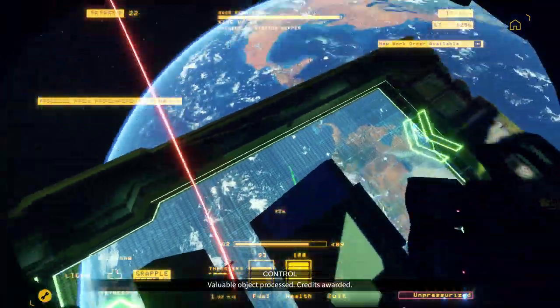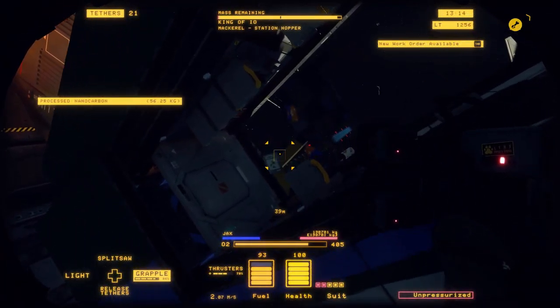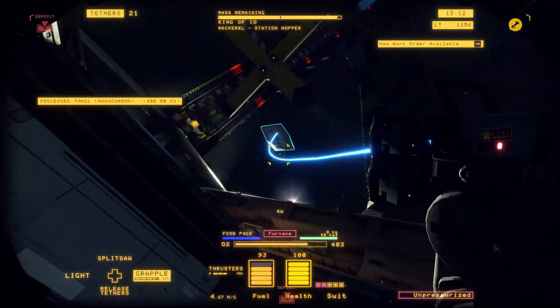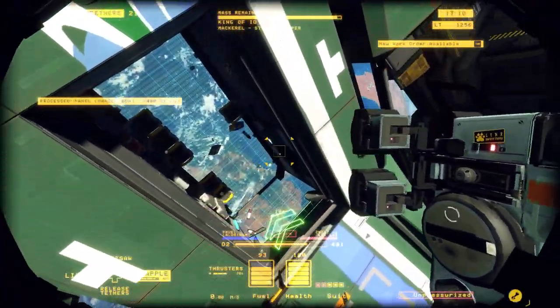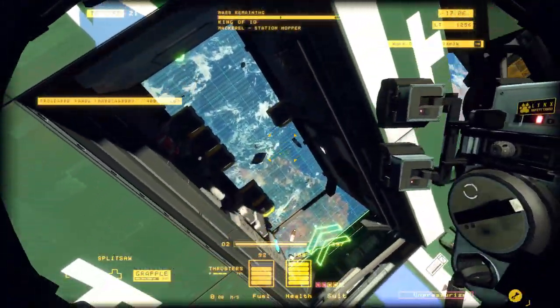As always, tethers are your best friend and you should use them whenever possible. If you're going after the stickers, you also want to make sure you grab these food packs and toss them into the furnace. I believe it's 50 food packs for one of the stickers.